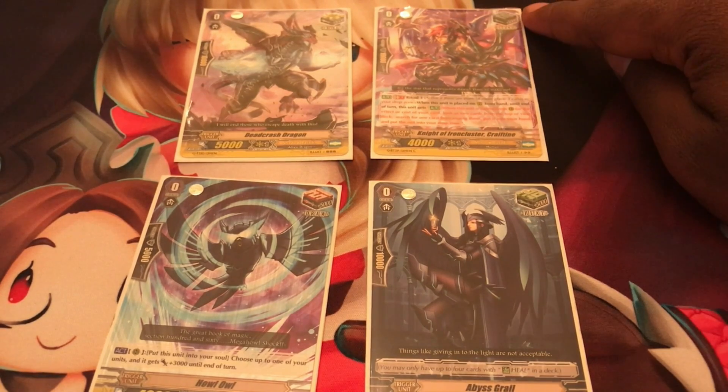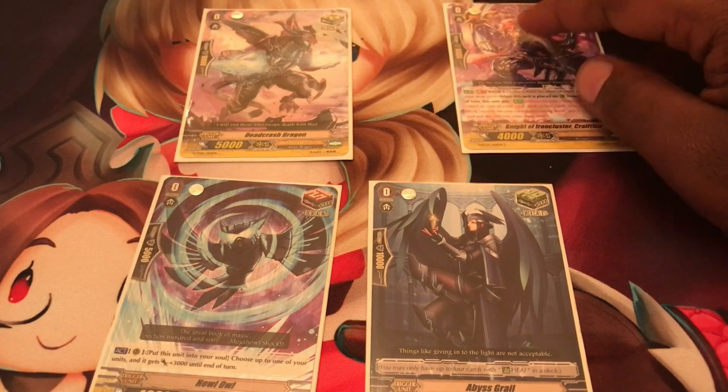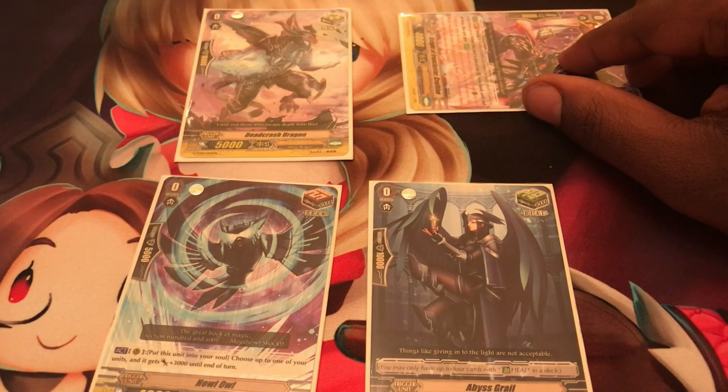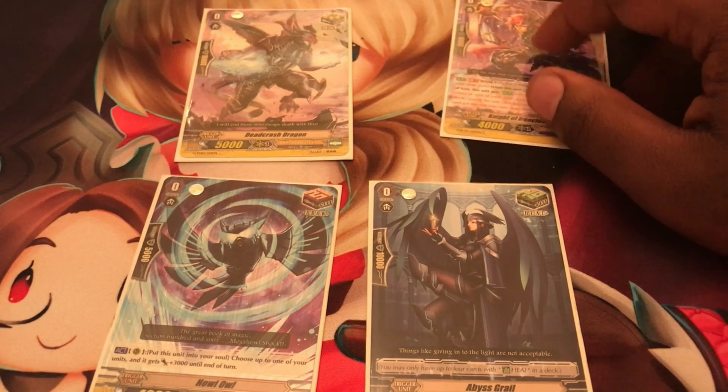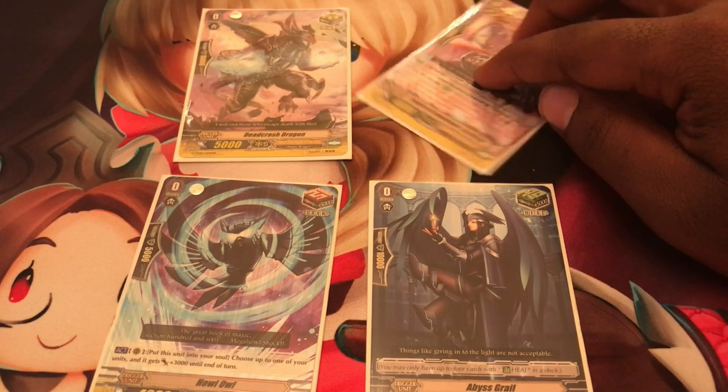You have your stand trigger - the blue trigger. When you hit a stand trigger, you can untap a card, allowing it to attack again. So when you attack with a unit it goes into rest, and when you check the stand trigger you can stand it again - rest, stand, rest, stand.